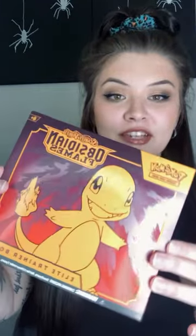Hey guys, I got my first Pokemon box to open. It is the Scarlet and Violet Obsidian Flames Trainer Box. This is what it looks like — the packaging is awesome. Take the sleeve off. It comes with the book, dice, markers, dividers, energies, and the sleeve. This is the Charmander card it comes with.